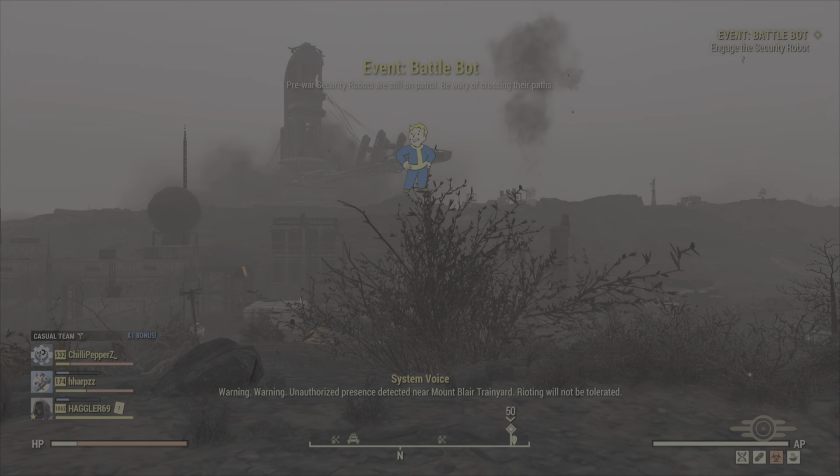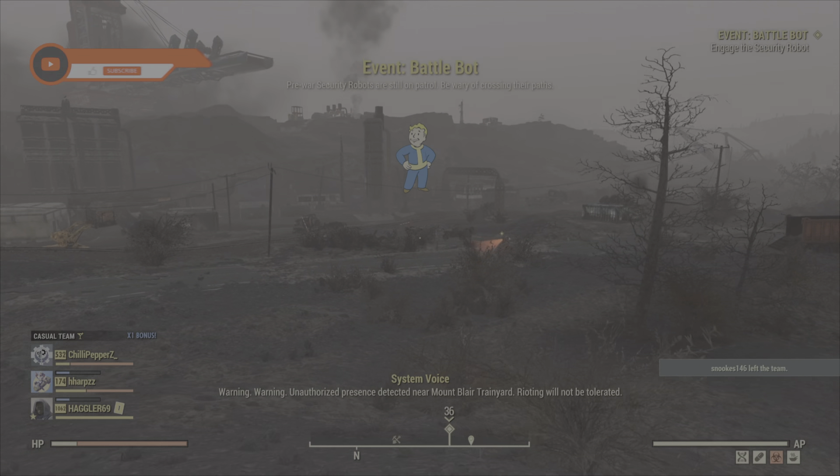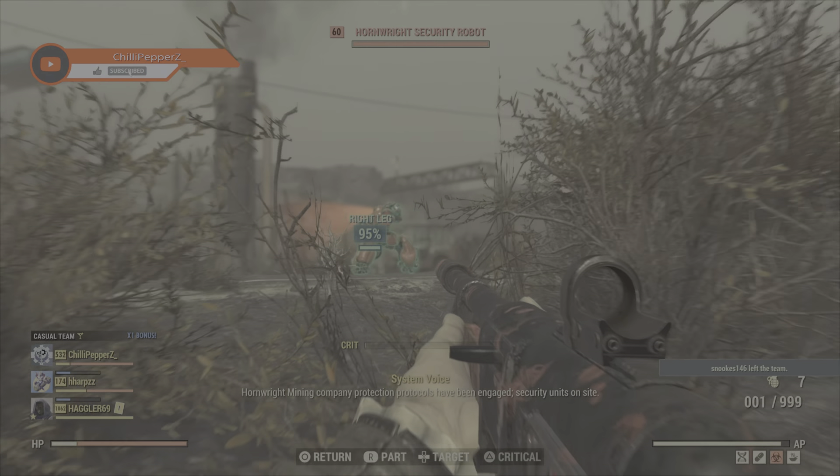Warning. Warning. Unauthorized presence detected near Mount Bell Tray Yard. Rioting will not be tolerated. All right Mining Company protection protocols have been engaged.